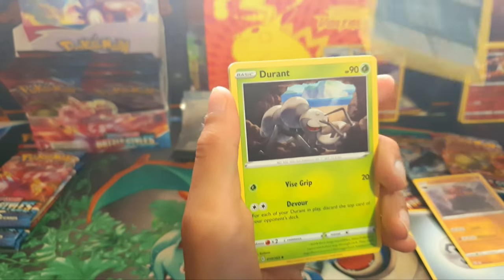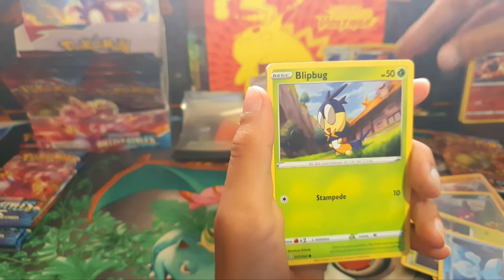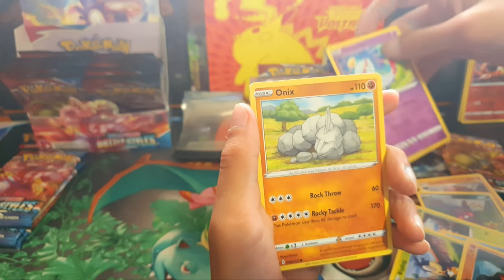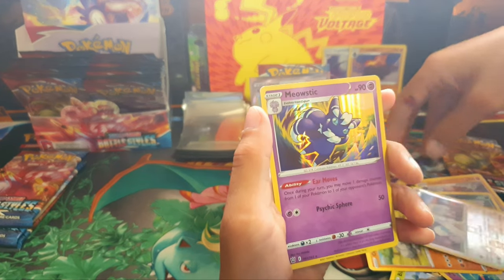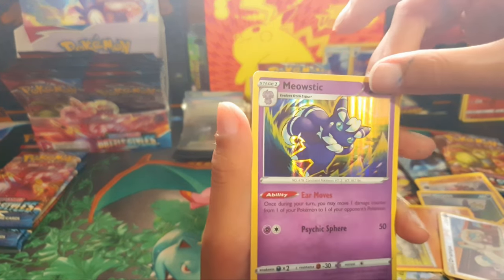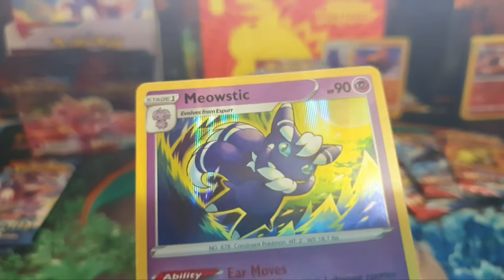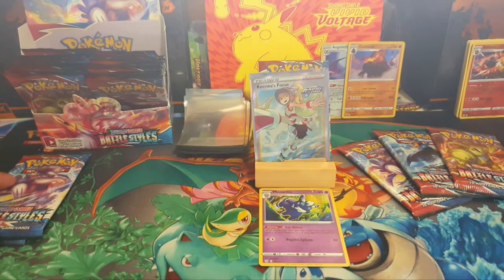Carcol. Durant. Frillish — that's a new card. Rolly Collie. Chimeko — that's nice. Onyx. That's very shiny. Meowstic holographic! Meow. Beautiful. Not bad. At least it's green.